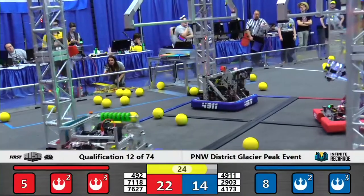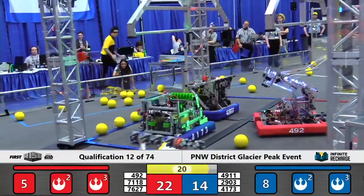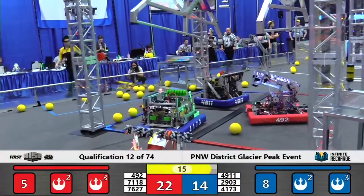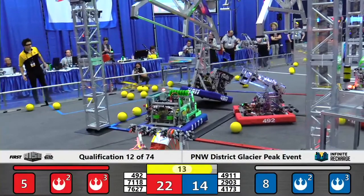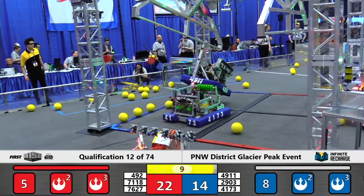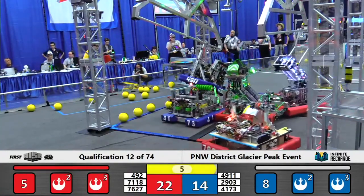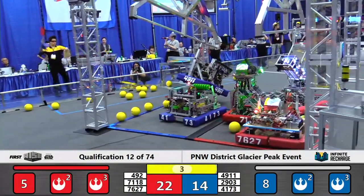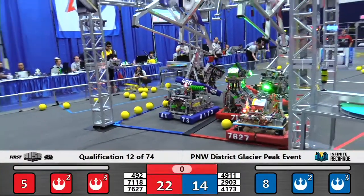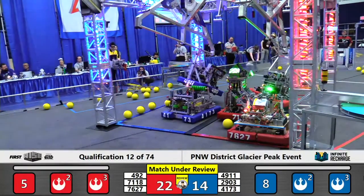Two robots looking to hang right away in their respective rendezvous point. The first to make contact with the shield generator switch is Cyberknights of the Blue Alliance. They're going to inch their manipulator on down — 13 seconds left. Cyberknights will score 25 points with the hang for the Blue Alliance. Their partner Invert is right next to them, worth five points for parking in the rendezvous point. We do see 492 Titan Robotics Club up off the ground in our final seconds — another 25 points for the Red Alliance.